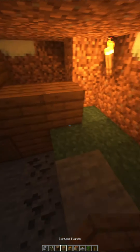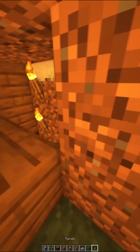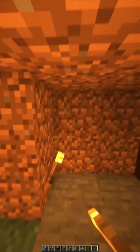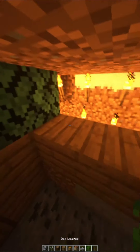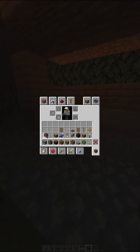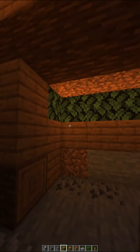Now let's do the furnace area — you're going to do the same thing but with furnaces, a blast furnace, or basically anything you want to use on this side. Since chests are two blocks and a furnace is one block, you're just going to put some spruce logs behind it. That's it for this side of the room.